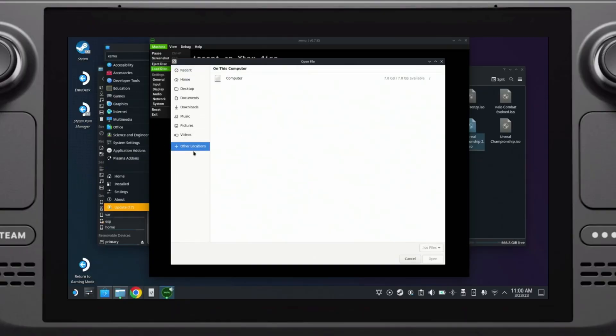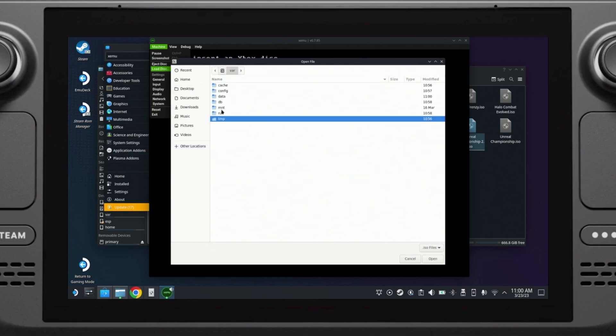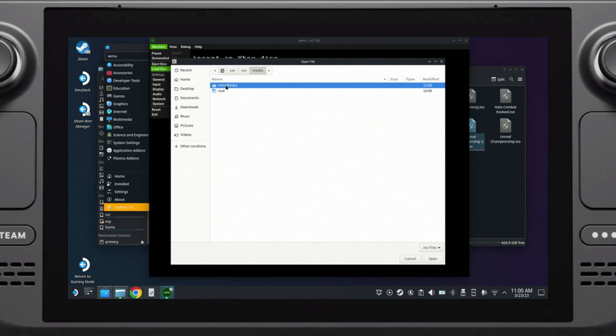Go to /var/run/media/mmcblk0p1 — this will get you to your SD card. But before you actually go into the mmcblk0p1 directory, you can right-click on it and select 'Add to Bookmarks', which will save this location in the left panel and save you a bunch of time going forward.